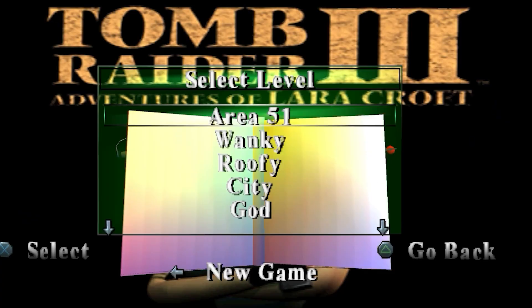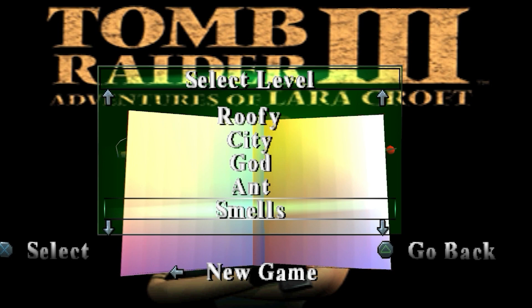You can download all of this on my website via the link in the description. There are two versions of this build: one is the unpatched version, which is the original one, and another is patched, which allows you to select the level. The titles for the levels are quite interesting — I swear this is actually how they were named by the developers. I particularly enjoy that the Old Witch level is called 'Smells'.